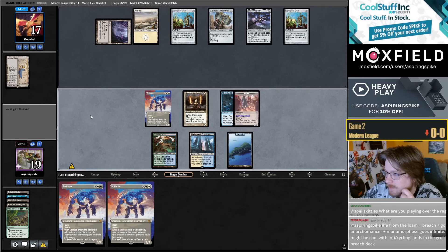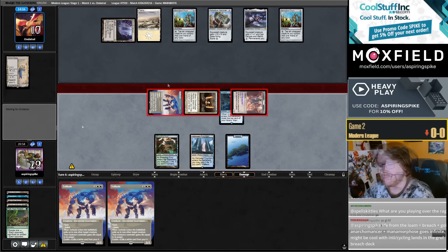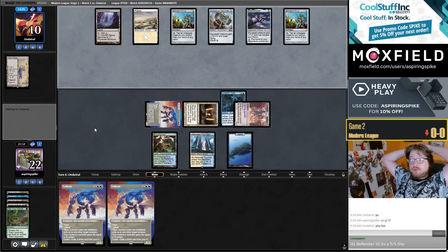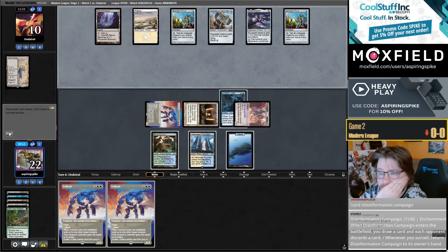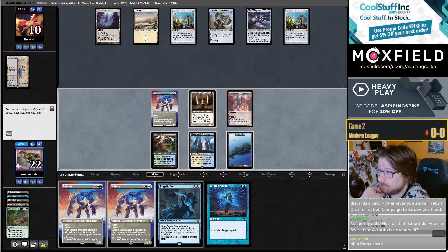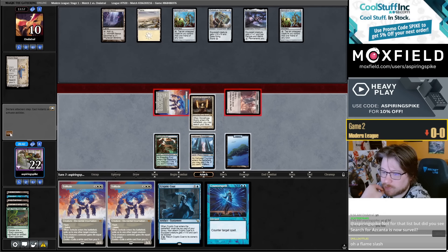Imprint a Prismatic Ending. Drew a land — we can pick up Code and replay, we can just pick up the Code end of turn. Loam Breach, Goblin Anarchomancer, Mana Morphos goes infinite: one mana cast the Loam, one mana cast the... yeah, sounds like it goes infinite. Oh, it's so nice to have the ability to put Code into play with Counterspell up.